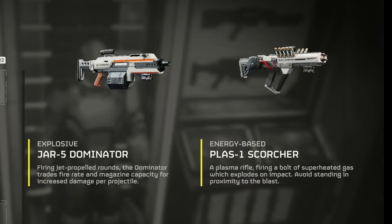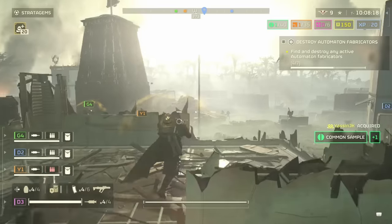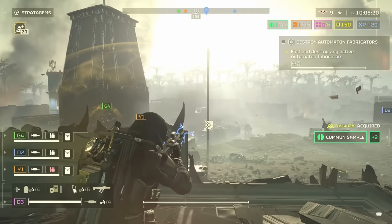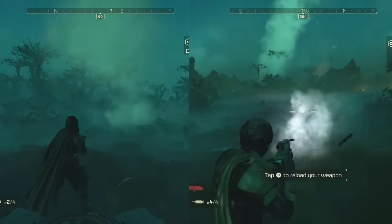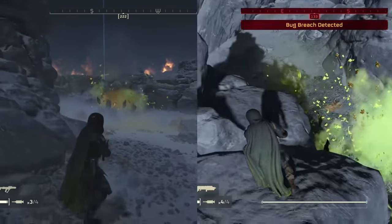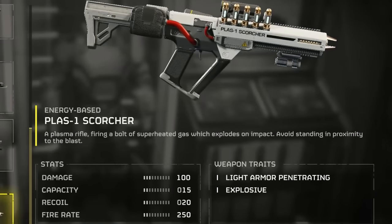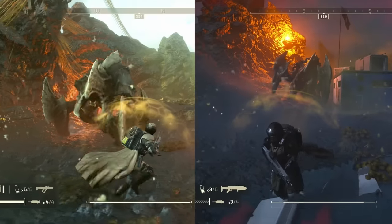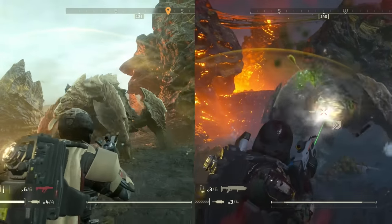One thing I will be doing a lot here is comparing the Jar Dominator to the Plas-1 Scorcher, because these are both very similar guns, and I have already reviewed the Scorcher, so you should check that out if you haven't. Both these guns have semi-auto firing, they have the same clip size and number of mags, and they both are explosive — although the Jar is classified as an explosive weapon and the Scorcher as an energy-based weapon with the explosive trait. These are kind of the closest to each other, but despite that closeness, there are some key differences.